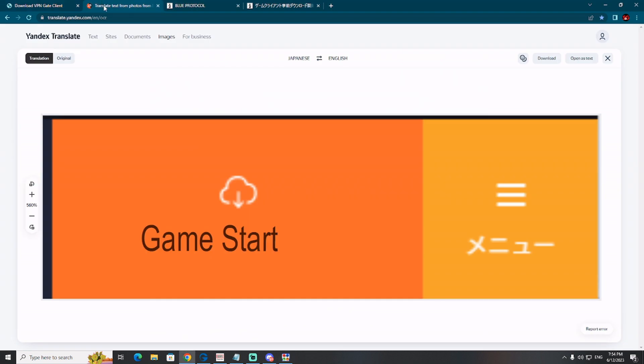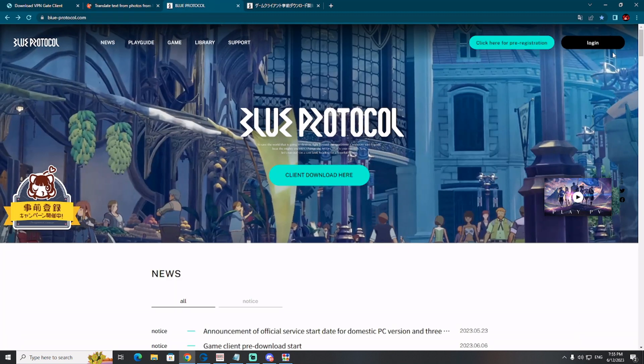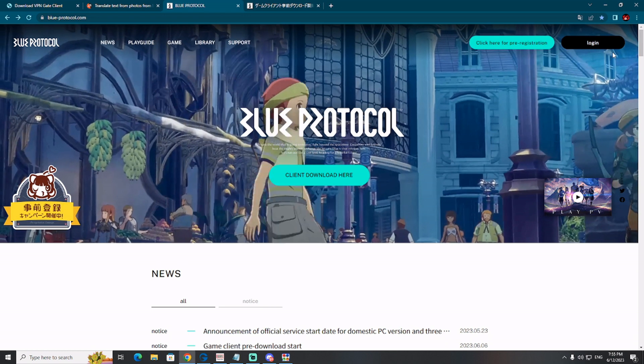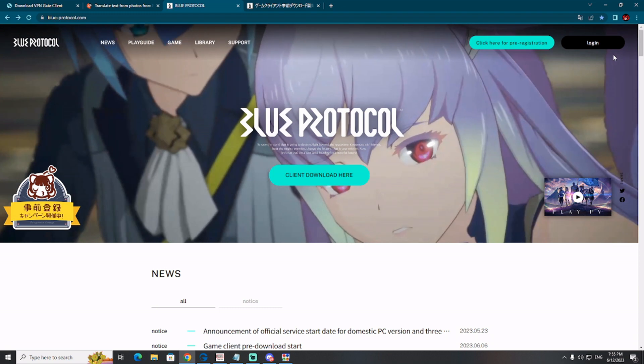Another important thing for when you get stuck or don't understand something: this Yandex Translate — I will put a link in the pinned comments below my video. You can translate whatever you see on screen: take a screenshot, put the link here, and everything will be translated for you. Everything else is basically pretty simple and straightforward.